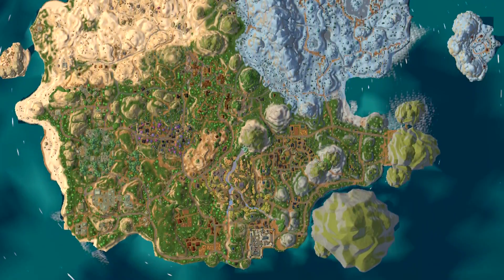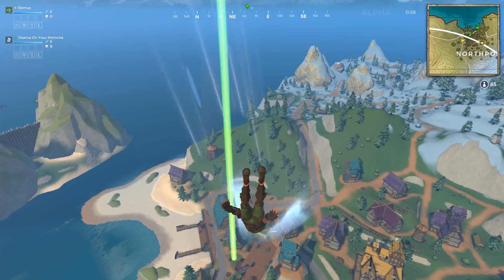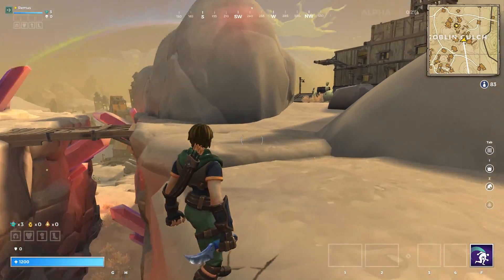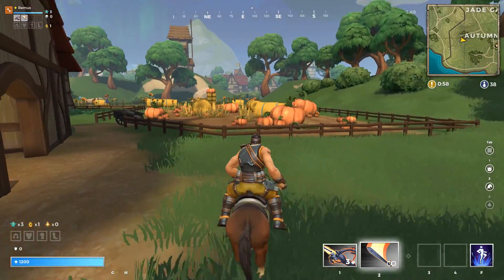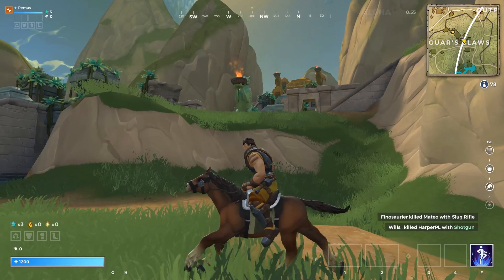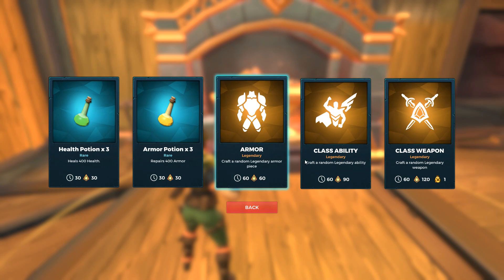The map is pretty varied, having a snowy area on the right with a few towns and an underground cave, a big town on the beach to the north, a western-style area on the left with plenty of buildings, a castle on the south along with other towns and a farm, a fungal forest city, a swamp, and a forge. Each big area has a forge where you can craft potions, legendary armor, a legendary class ability, and your class weapon — you can only craft one of each per forge.